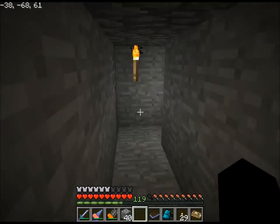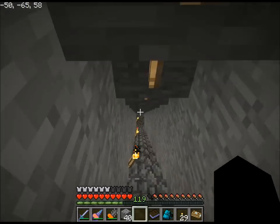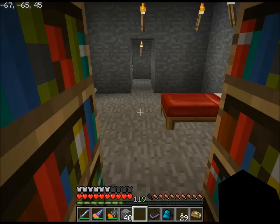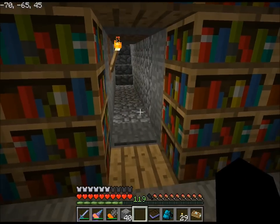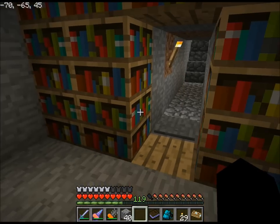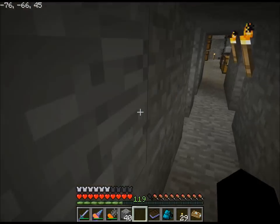This secret tunnel goes right underneath the grass. I'm not going to worry about it right now, but at some point I'll build a hidden piston door right here with the bookcases, which will be even cooler than an actual invisible door.